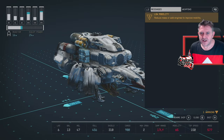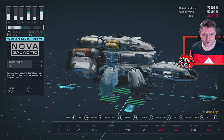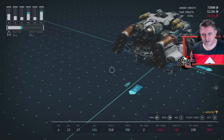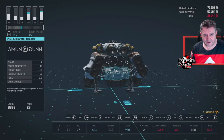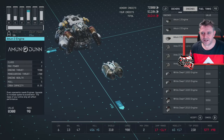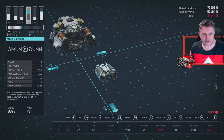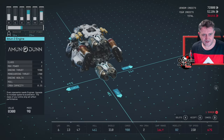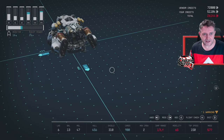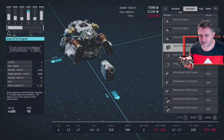There's a warning: 'Reduce mass, add engines to improve mobility.' Can I actually afford to put more engines on this thing? I've already added engines up at the top. I don't know whether it's going to look good if I add any more. Engines, engines, engines - technically I could delete those engines and go for something more expensive, but they're already the most expensive. I've got nowhere to put engines on the back of it.